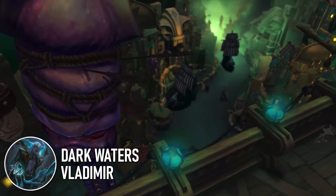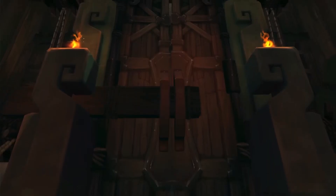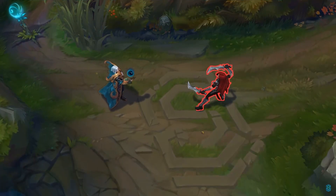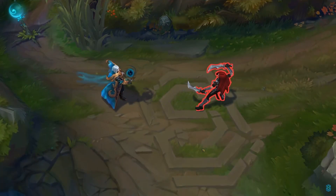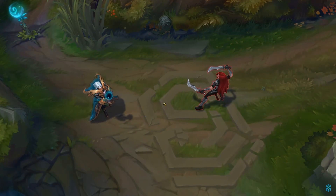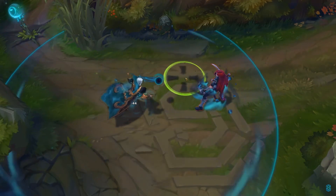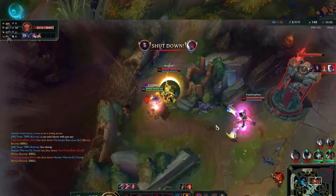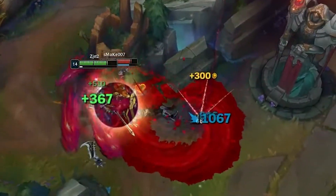Originally part of the Dark Waters event, this skin is actually pretty cool in changing Vladimir's effects to a murkier and more obviously watery style. And while everything looks fine on the main rift, once it comes to facing this skin in the river, that's a different story. Especially in chaotic fights over objectives, it can be pretty hard to tell when Vladimir's most important abilities are used, which for a champion that does pretty strong damage is obviously an issue.